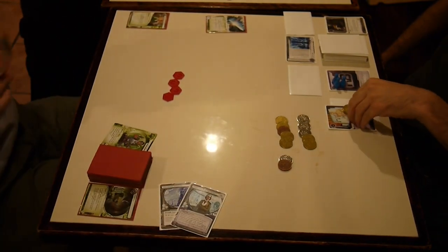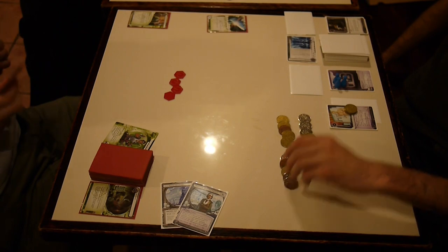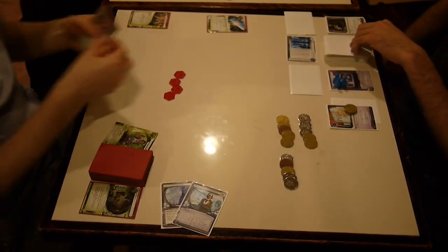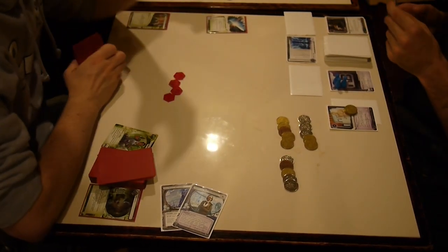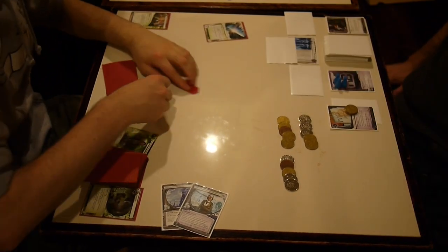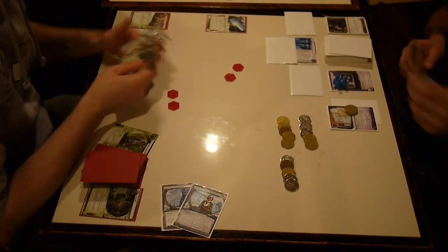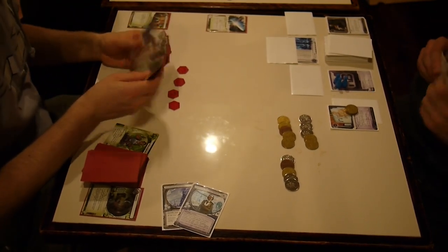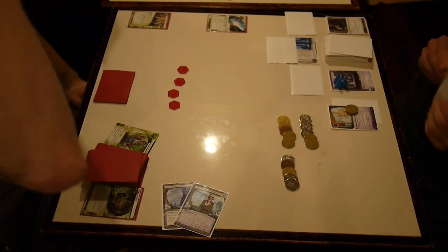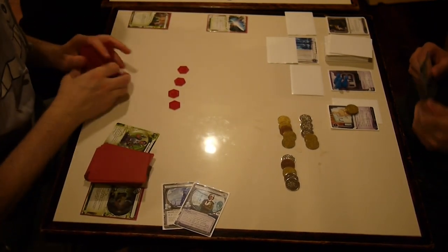He got my two one-pointers — it's 2-0. He's got a Gordian Blade and he's hitting R&D. I drew an ice and put it down on R&D, then took two non-mandatory draws. I've got nothing to advance, nothing to work on — I need to start up that remote that actually has ice on it, with advanceable cards.